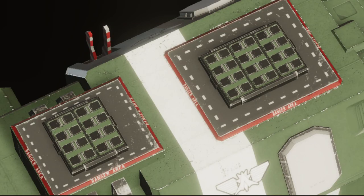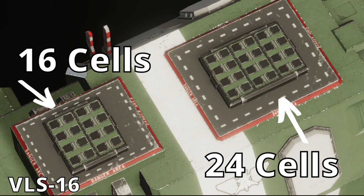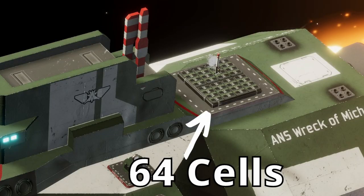With the update, all vertical launch systems will scale so that their cell size will increase based on the size of the mount that they are placed in. On the screen on the left hand side is the current VLS-16 in a size 2 mount. When a VLS-16 is placed in a class 3 mount it increases in size, giving you an extra 8 cells. From the pictures here, on a frigate in a size 2 mount you'll get 16 missiles, in a size 3 mount you'll receive 32, and on the back of an Axford, which is a class 4 mount, you'll receive 64 missiles in total.